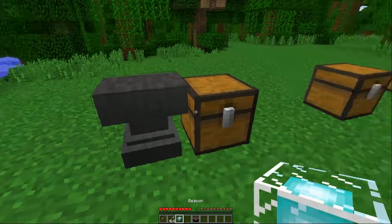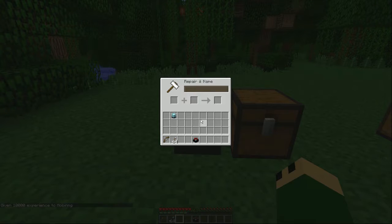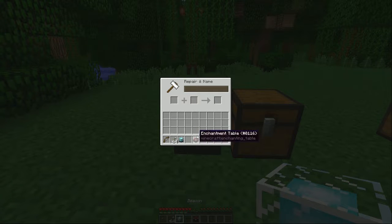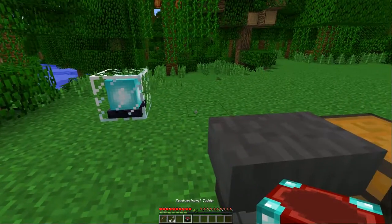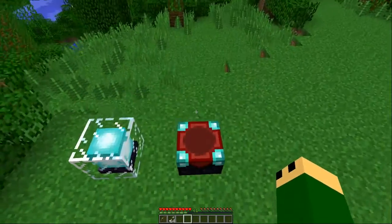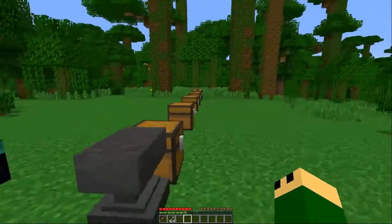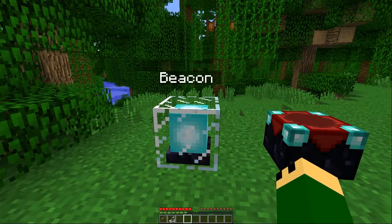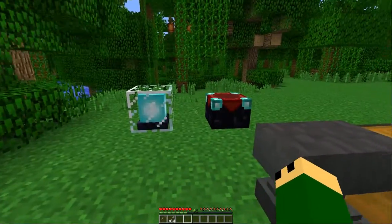With the beacon and enchanting table — if you rename beacons and enchanting tables before 17w13a, their names did not appear above them when you set them down. But now they do. This is true with every other block as well. I don't know why they didn't do this in the first place.